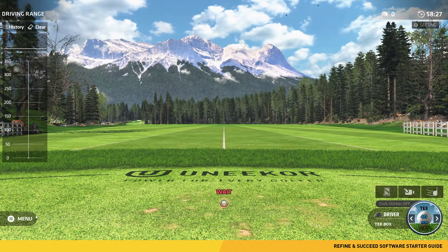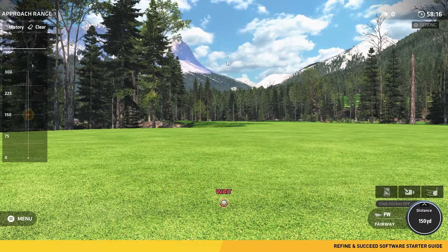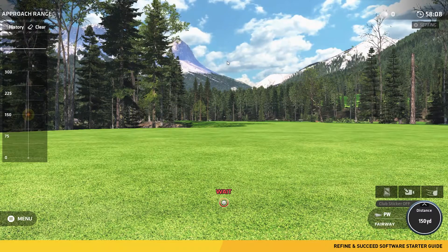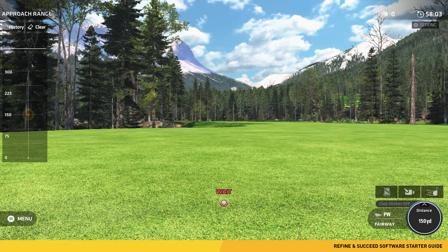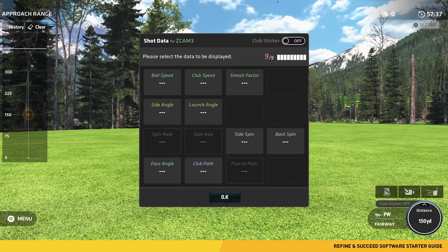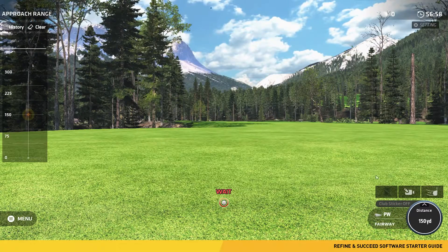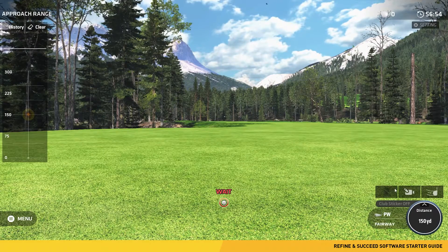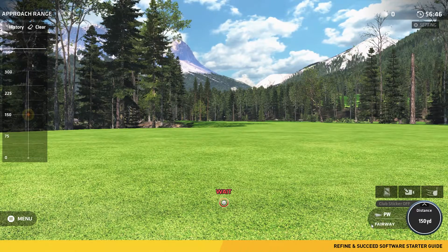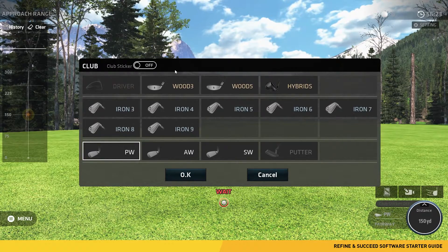Within these menu options, you are able to switch over to the approach range and putting. In approach range, you can set the ball between 10 and 150 yards from the pin. From the putting range, the ball can be placed between 3 feet and 60 feet. The approach range and putting range are only available on the peak driving range and lake driving range. In the top right corner of your display are the settings for which data point you want to see after you hit a ball — simply click settings at the top right. Here you can select up to 9 data points, as well as turn club sticker features on or off. In the bottom right corner of your screen are your club optics replay buttons, the swing optics replay button, and live feed option. You can change the club you are using by clicking on the club name, which will also let you turn club stickers on or off. The driving range can store up to 10 shots and will display them on the left mini driving range as well.